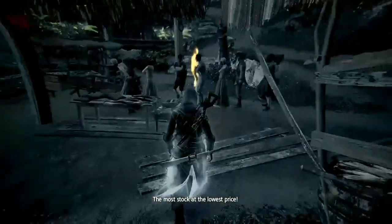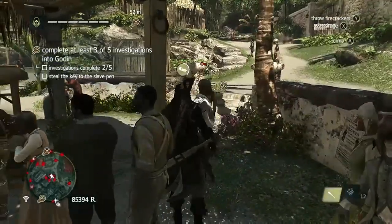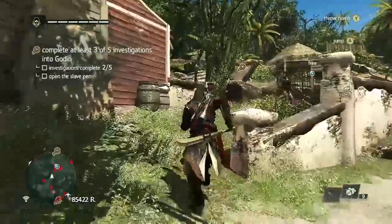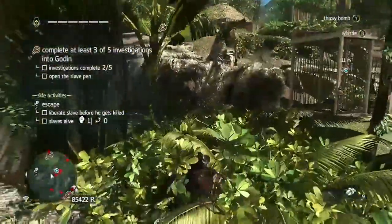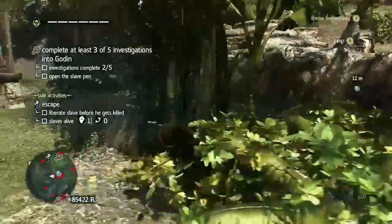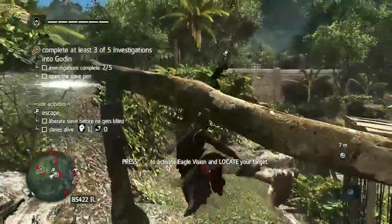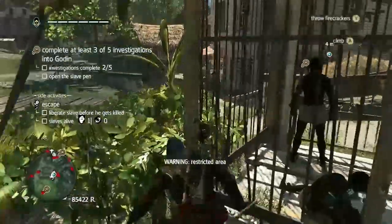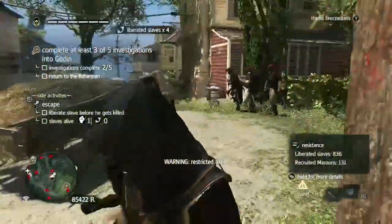Head right up here and use your Eagle Vision to find your target. Hurry through this crowd with your fast walk and pickpocket him. After doing that, head over to the spot by the pen. Go to these bushes and drop a firecracker here. Run around and up these rocks to avoid the guards coming to your firecracker. Let the slaves go, then head back and talk to your contact.